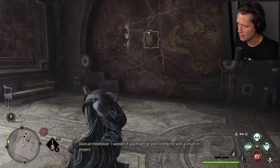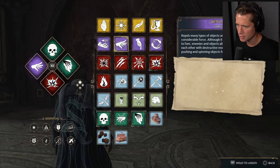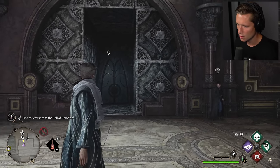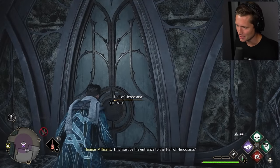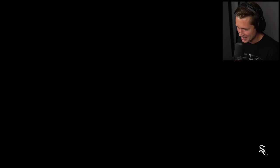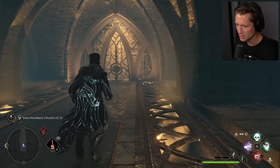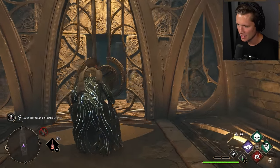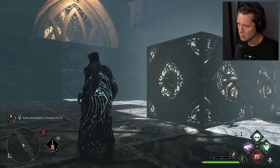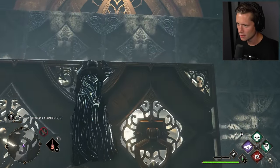We've got to find the entrance here at the base of the DADA Tower. It should be kind of fun. This must be the entrance to the Hall of Herodiana. Never heard of her before? This robe is insane, dude. I wish it didn't take us so long to be able to unlock it. I mean, obviously we're gonna want to DePulso this to be able to jump up. I like these puzzles.